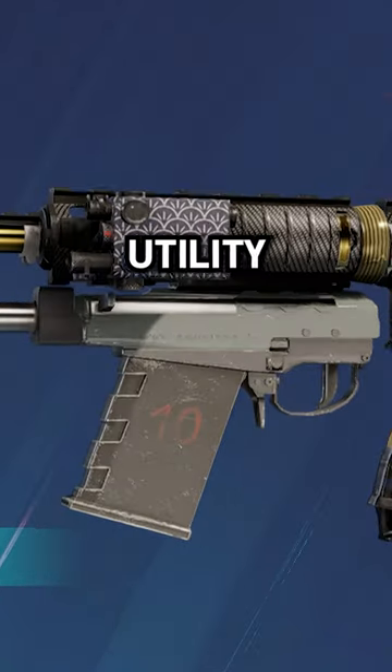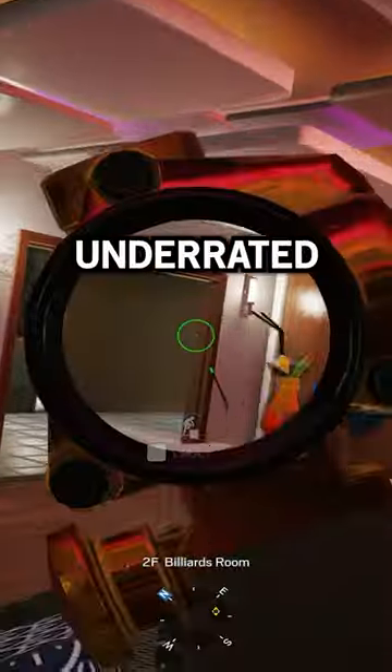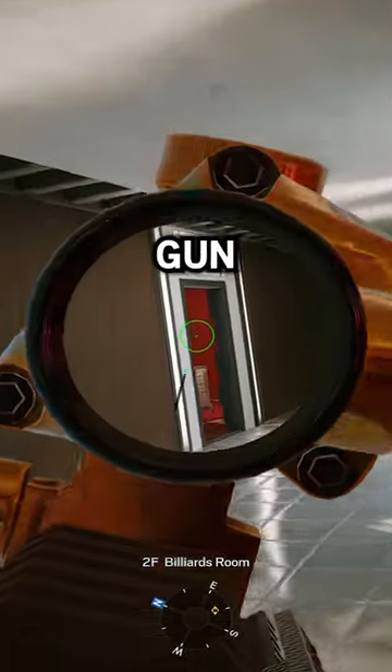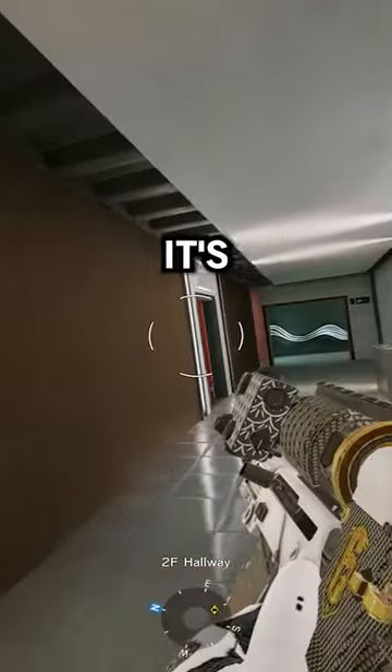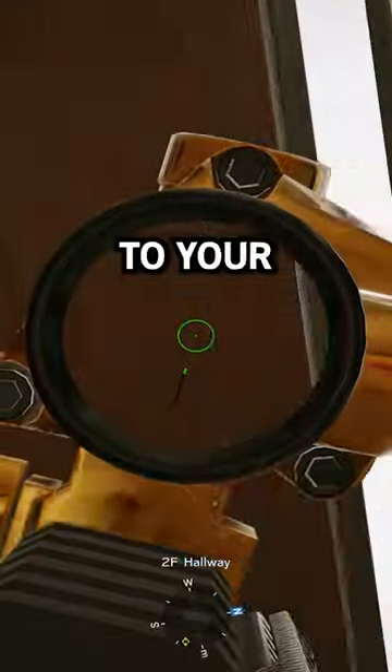The reason why I like this gun so much is because the utility is actually part of the gun as well. That secondary shotgun is extremely effective in close quarters situations, and the underrated thing about this is that the ability to switch between the main gun and the secondary shotgun is instant — it's blazing fast. If you want to open up a window, you can use the shotgun to open it and then immediately switch to your main weapon.